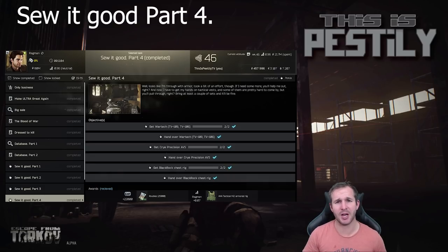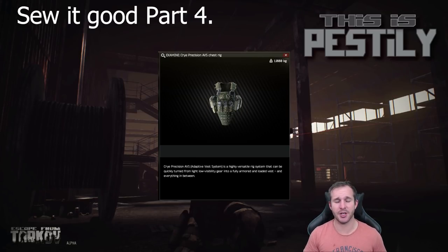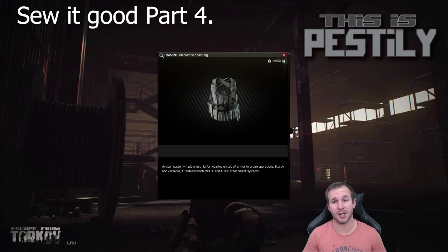Next we've got Sew It Good Part Four. This one's extremely easy to complete. You just need to buy a WT rig, an AVS rig, and a Blackrock rig — all from Ragman. Just two of each, hand it in and it's finished.